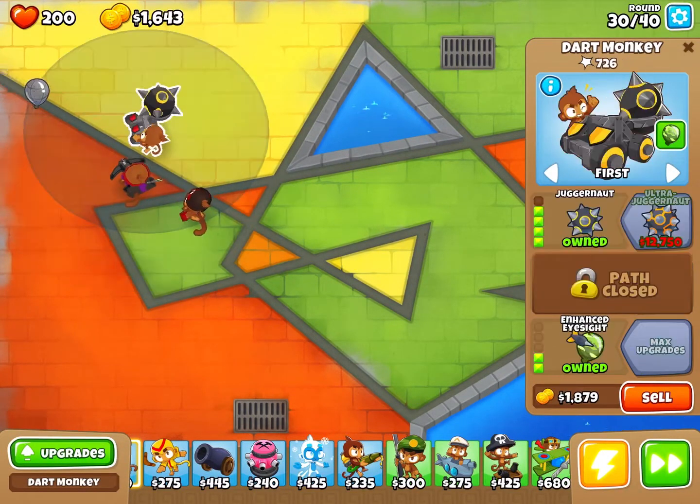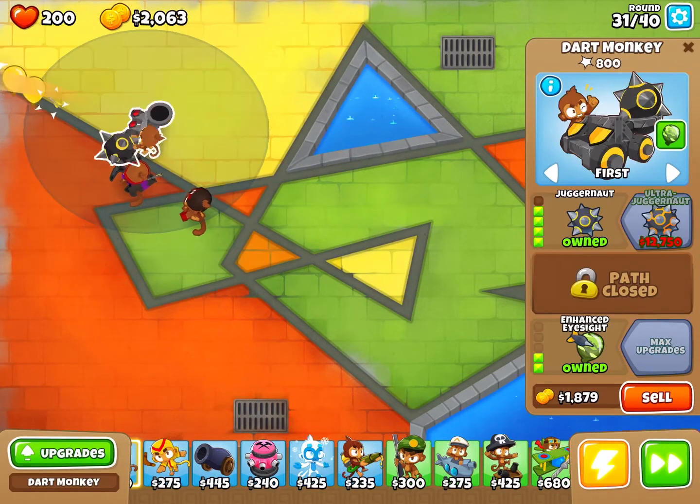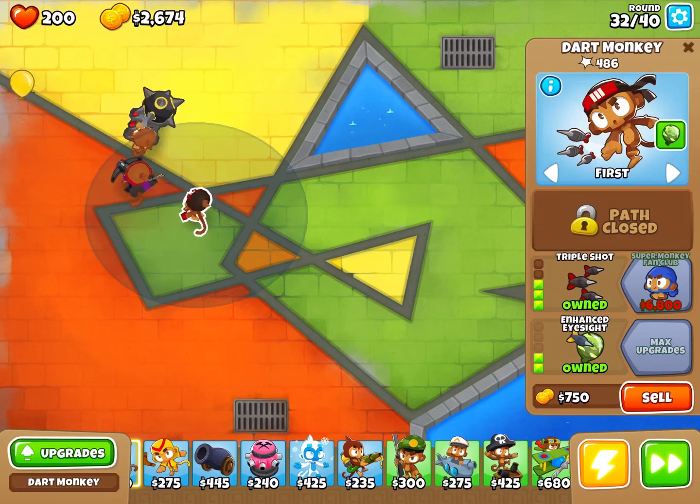Except for the bottom path tier 5, we have 10 more rounds before we reach our final boss battle and I'm kind of concerned — I don't think we have good enough towers. But my strategy will work if I get $6,800.